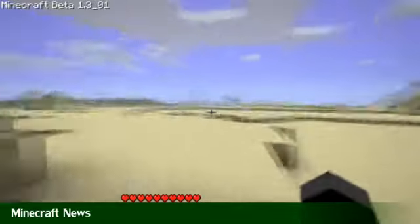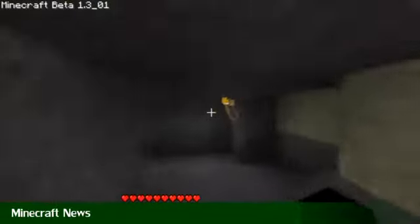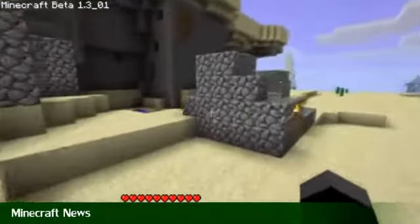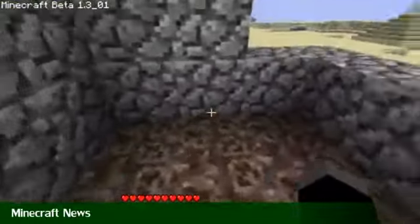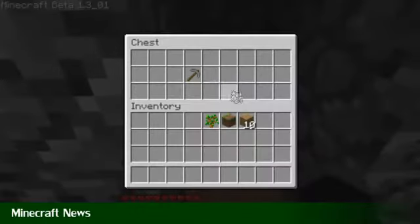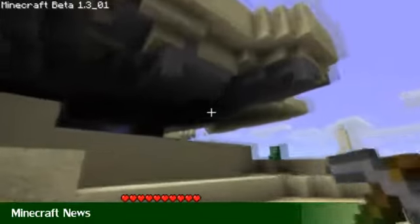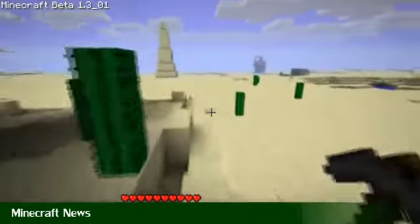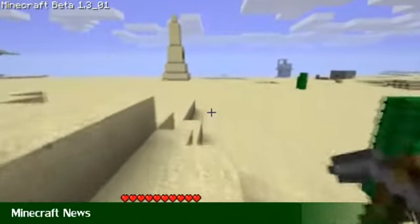There are new half blocks — sandstone half blocks, cobblestone half blocks, and wood half blocks, as in wooden planks. I've shown you in my Beta 1.3 video how to make those, so go and check that out if you haven't. We've also got redstone repeaters now. They repeat the signal of redstone for long distances, however long you want. And they also connect diodes and layers. It's a really nice feature they've added in. I'm useless with redstone, but I'm sure people have started making some amazing stuff with it.